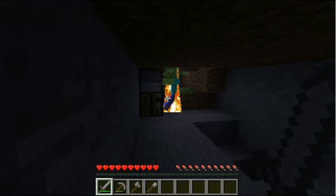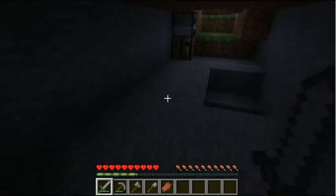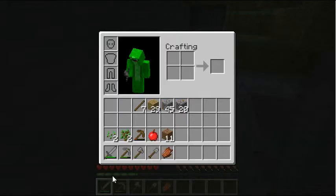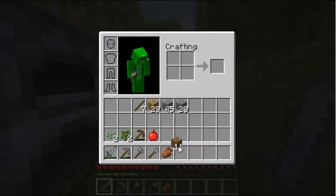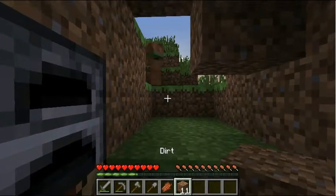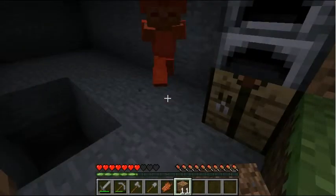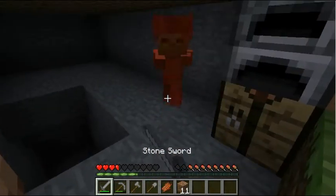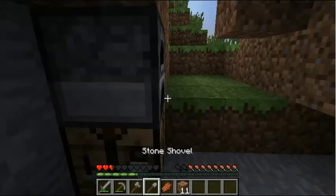Oh, there's a zombie right here. I'll break the wall to show you — this is for educational purposes, never actually do this. Hey zombie, come on. When zombies hit you and they're on fire you will catch fire too. You beat them with your sword, and every time you beat them you get XP, which fills up the little green gauge right here. That will come useful in enchanting.